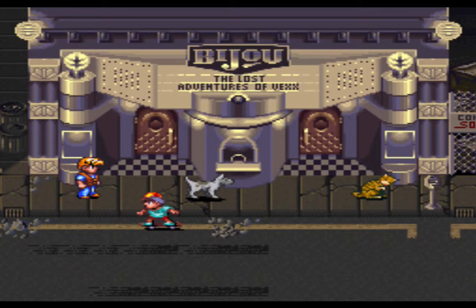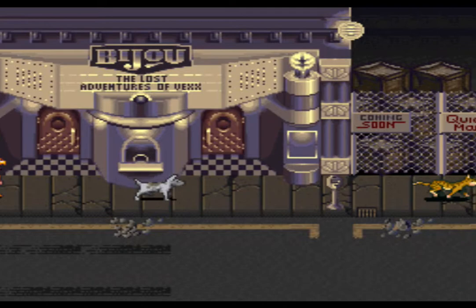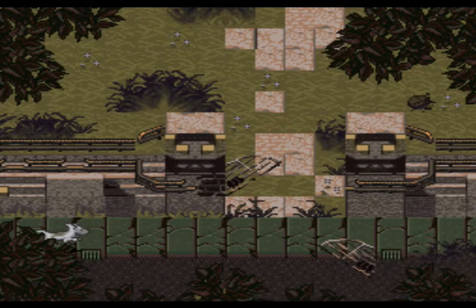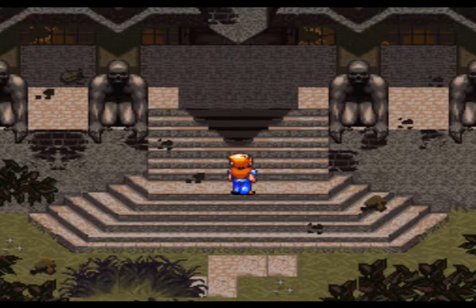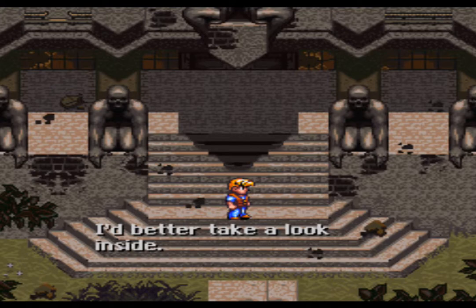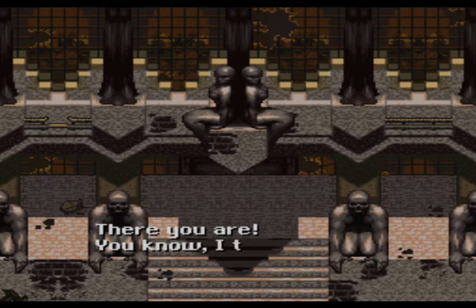Where you going, buddy? That's not the way to go home. What a cute dog — now where did he go? The door is open. Yeah, creepy old castle — let's go take a look inside this creepy old building that seems to be abandoned. There you are. I think that cat is long gone.